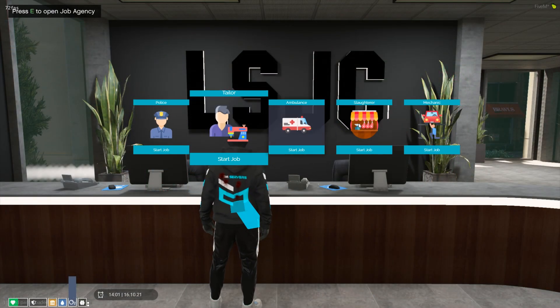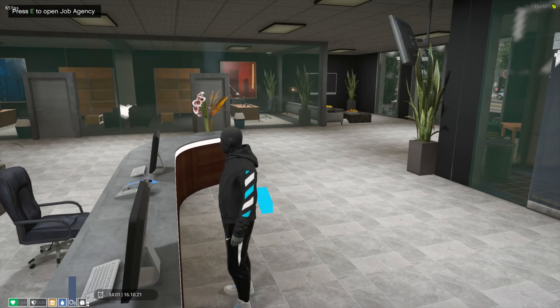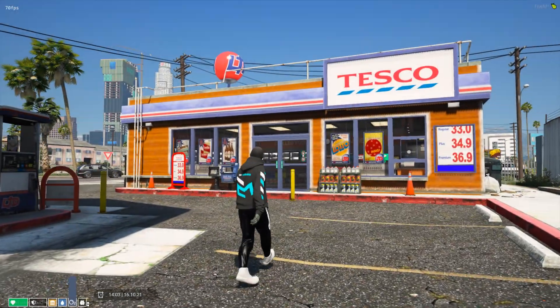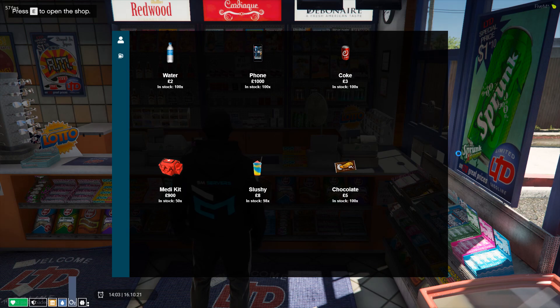If you're wondering about the legal side of things, the job center comes with the 5M job center - butcher, slaughterer, tailor, police, EMS, mechanic, and all the normal ESX stuff. Your shop, such as this one, can be purchased and run as a player-owned business, meaning your items can be sold for any price.